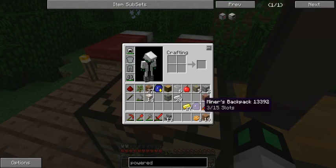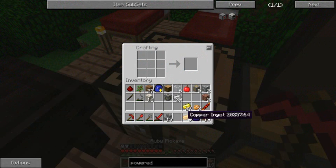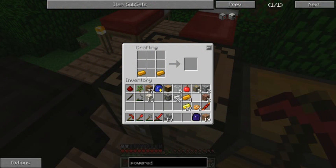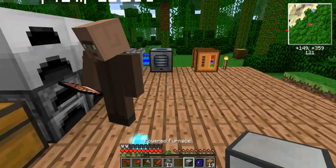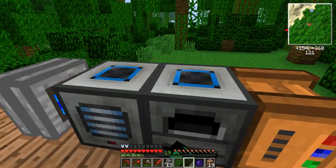It's in the miner's backpack - as I told you, it sucks everything up. So let's make it: our two bricks, redstone reception coil, frame, and redstone. And we have a power furnace - we're just going to put it next to this thing here.